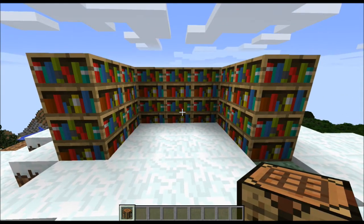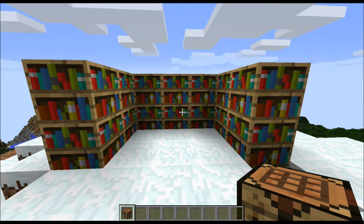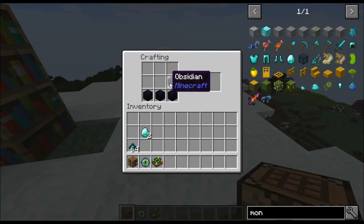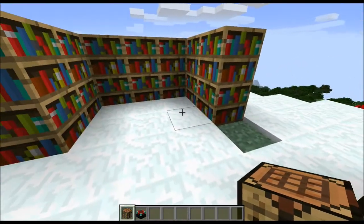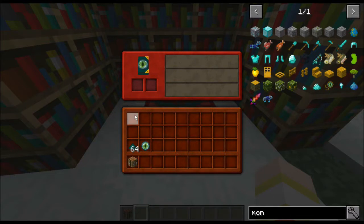Another important thing I want to show you guys, which can be very confusing early on, is the ender table. It's very similar to the enchanting table but a little bit different. First you have to make the ender book by combining an Eye of Ender with a book. Then you make your enchantment table with the same crafting recipe you'd always use, but instead of a regular book you put the ender book — and that gets you the ender table.